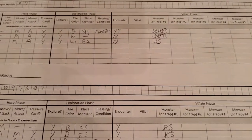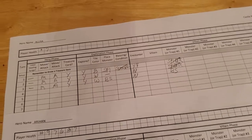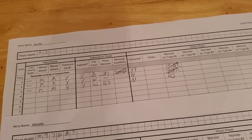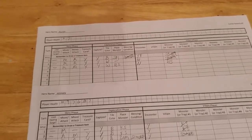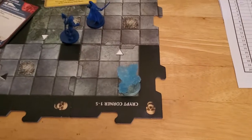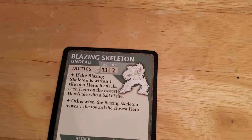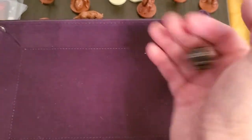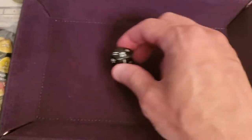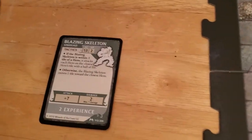Since there's no encounter, the blazing skeleton is going to activate right away. The blazing skeleton is going to attack every hero on this tile, which is just Alyssa. It's going to have a plus seven and it's going to do damage either way. So let's hope it misses. And that's a 13, so that's going to hit. So that does two damage to Alyssa, taking her down to five.